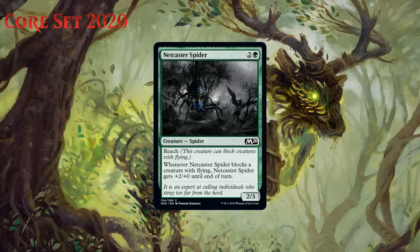Next we have Netcaster Spider, which for two generic and a green is a 2/3 spider at common. It's got reach, and when it blocks a creature with flying it gets +2/+0 until end of turn. Here's the other reach spider I was talking about. While it can't block quite as well as Mammoth Spider, it can actually take down even bigger flyers since it becomes a 4/3 when it blocks them, and that's enough to take down the vast majority of flyers in this set. Netcaster Spider also has more aggressive stats and is a more capable attacker. I think he gets a C.